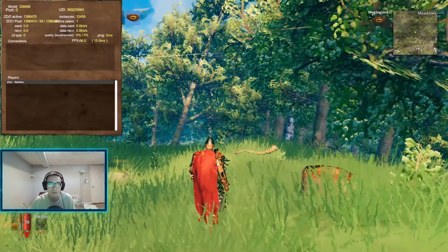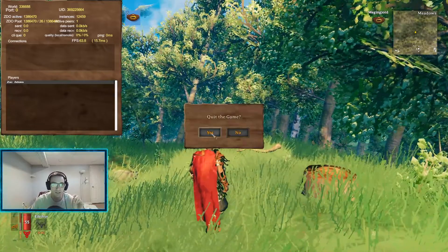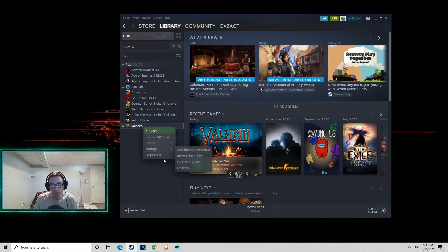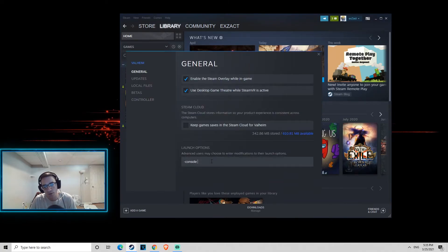So first, what you're gonna wanna do is exit the game. Then head over to your Steam library, right-click on Valheim, and go to Properties. You're gonna wanna add two launch options — I'll put them in the description down below. All you have to do is copy and paste: dash window-mode exclusive, and dash screen dash full screen.